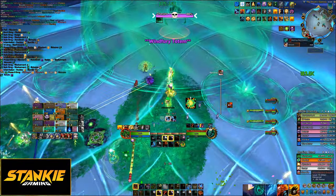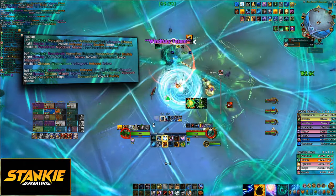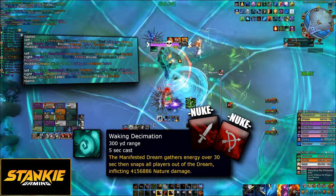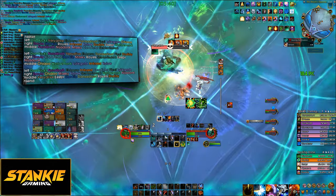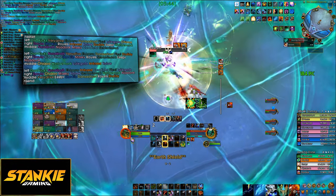For the intermission, you will get a new add, which means you will have to split your raid up into several groups. The new add spawns far in the back of the room and it needs to die within 30 seconds, or you die. Each player can only do this once, so you need a different set of one healer and four to five DPS assigned to the mythic add for each intermission.